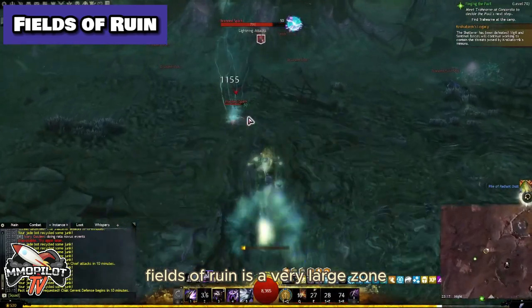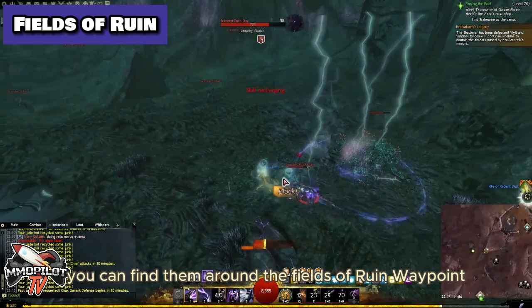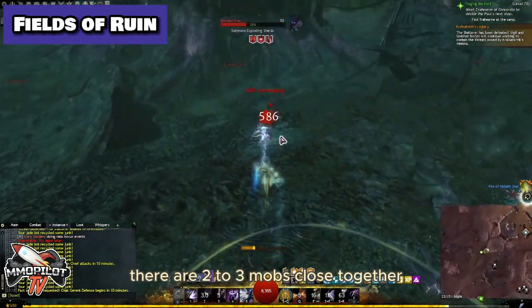Fields of Ruin is a very large zone, and it has many enemies that drop these items. You can find them around the Fields of Ruin Waypoint, the Breach Waypoint, and the Pit's Waypoint. In this location, there are 2-3 mobs close together.